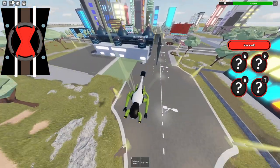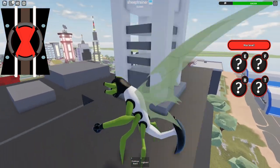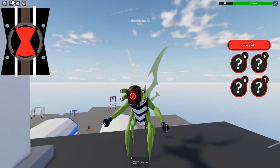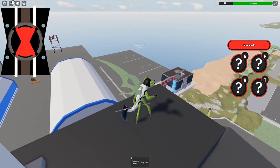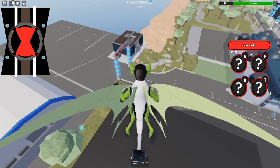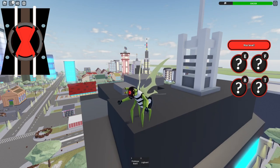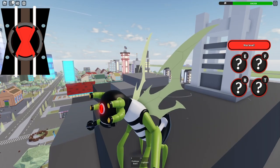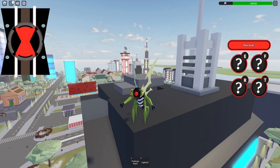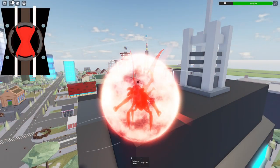The E move is just non-existent. I hope anyone in the comments who knows what it does will tell me, because literally all I'm doing is staring towards wherever I look — that's my understanding of it. E and then clicking doesn't do anything. I couldn't figure it out before recording either, I'm not on the Trello, I'm not in the Discord. Anyway, with all that said and done, go like the game and I'll see you all in the next video.